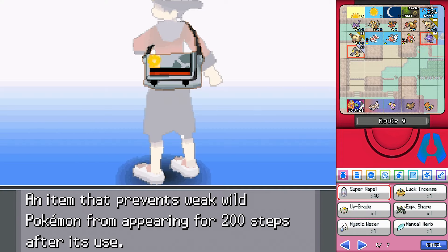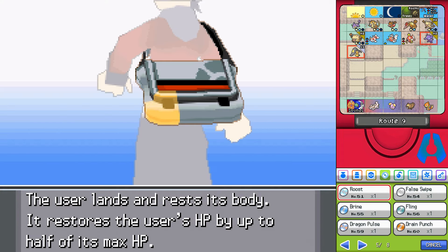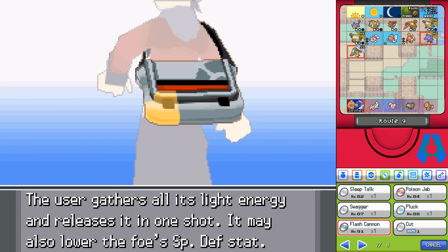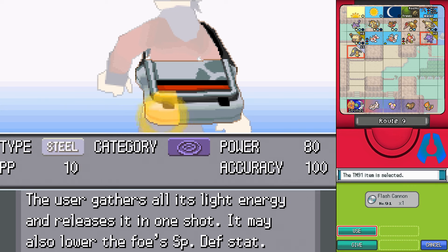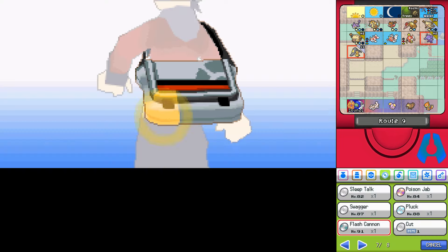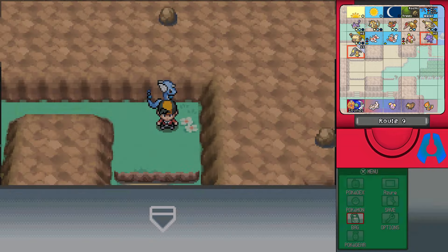Flash Cannon — let's take a look at that. It's a high number, 91. Flash Cannon: focuses all its light energy and releases it in one shot. It may also lower the foe's Special Defense. It's a Steel-type move. Can anyone in my party use it? Because that's a move type I haven't really got around to yet. Of course not. At least I have that, I guess.